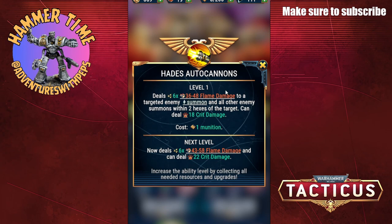As you can see mine is just at level 1 so it's pretty damn weak — we're looking at 36 to 48 damage on that one.